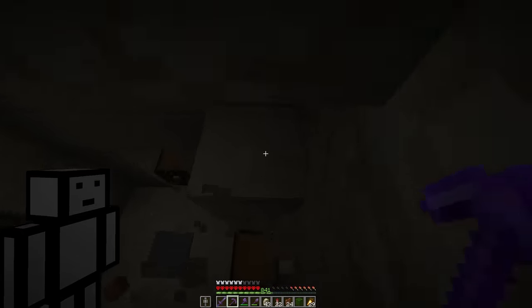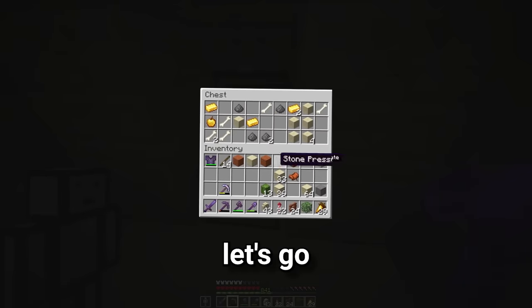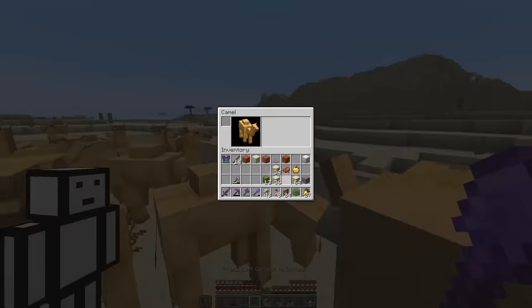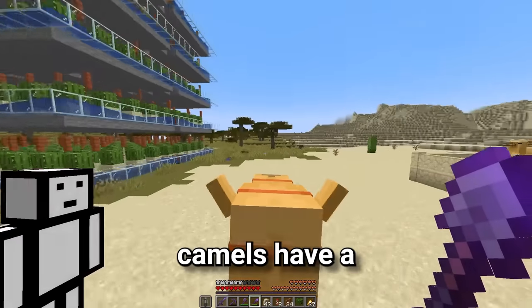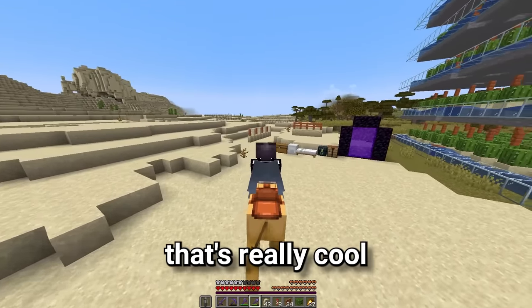No, no. Yes! Oh my god, let's go. All right, time for my first time ever riding a camel. Oh, let's go! This is sick! Oh yeah, camels have a dashing ability, so they can leap forward like that. That's really cool.